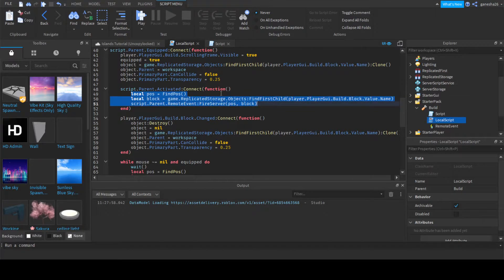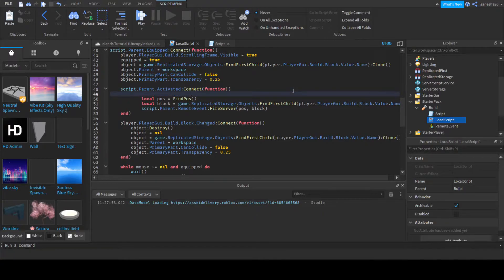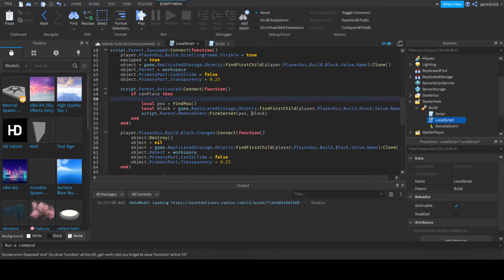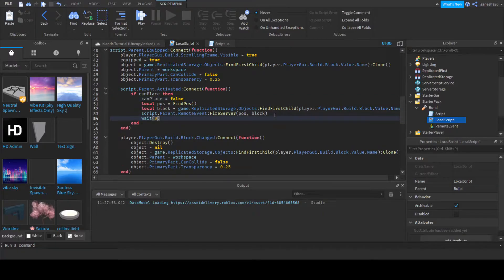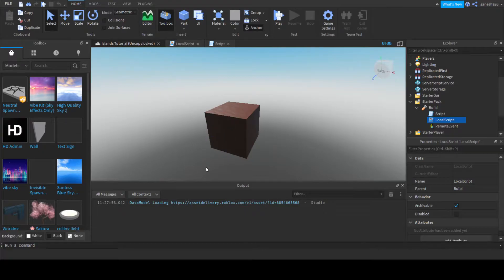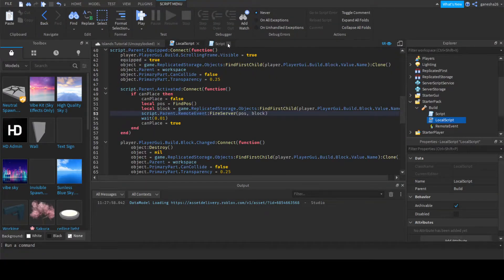And when we're clicking — which is script.parent.activated — we'll tab those up and say if canPlace then, and at the end add end. Right before we do all this stuff, we'll say canPlace is equal to false, and at the end we'll say wait 0.01, then canPlace is equal to true. That just fixes some bugs, because when you unequip the item and re-equip it, then when you click it'll place it two times, which is really weird.